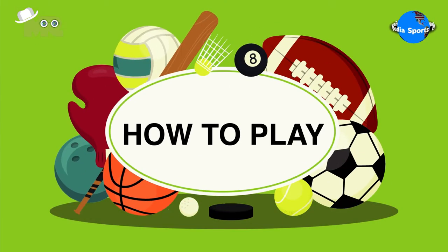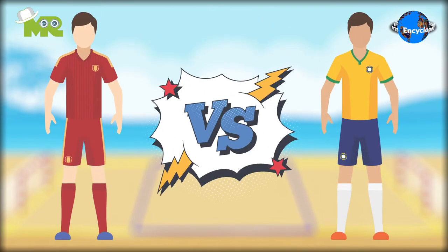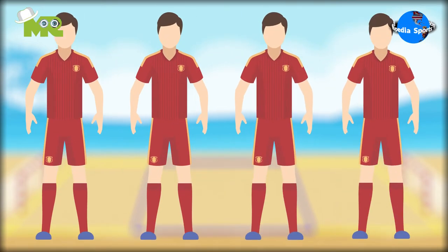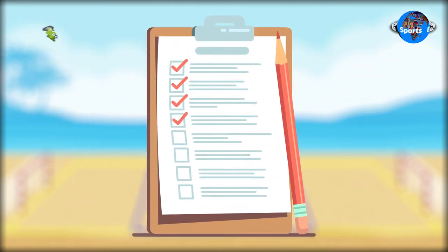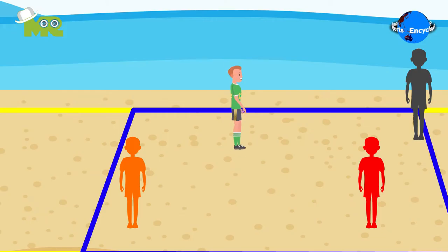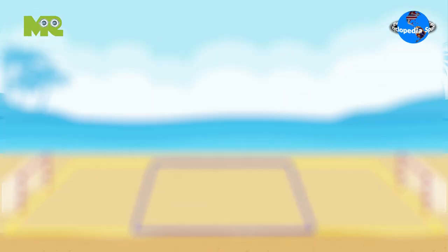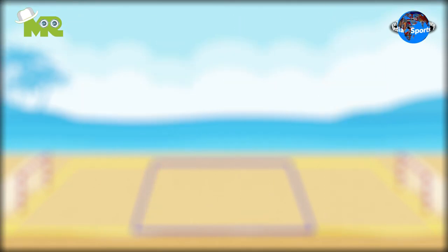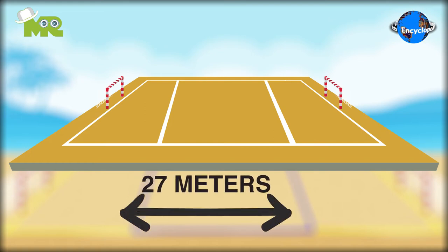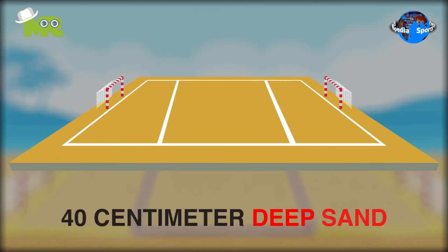Now let's talk about how to play Beach Handball. A match of Beach Handball is played between two teams with four players each. It is allowed for both teams to have eight players on their roster, but there should only be four players on the field at any time. In a situation where the number of eligible players drops below, the opposing team wins. A team consists of three court players and one goalkeeper. The game is played in a court which is around 27 meters in length and 12 meters in width. The court should have at least 40 centimeters deep sand.